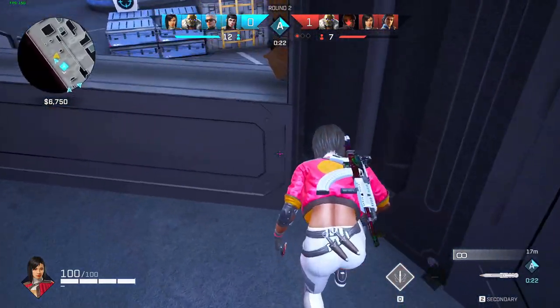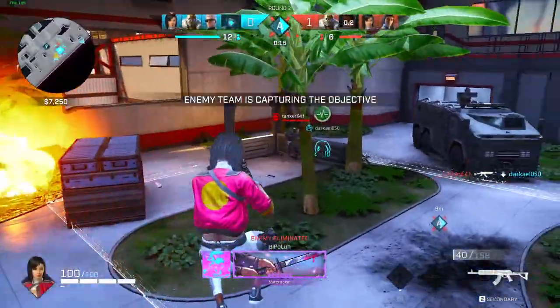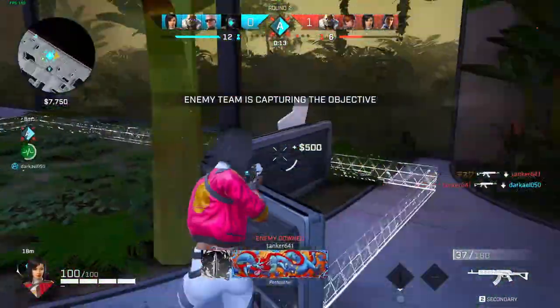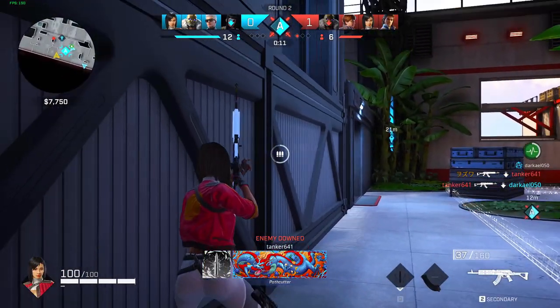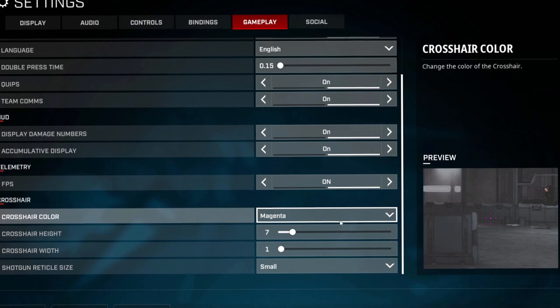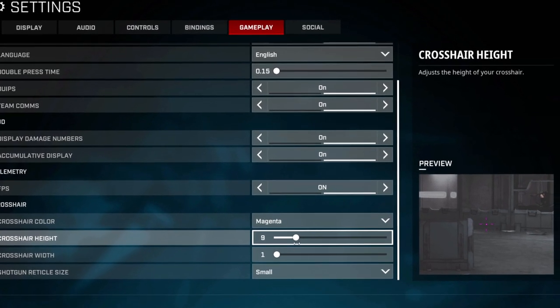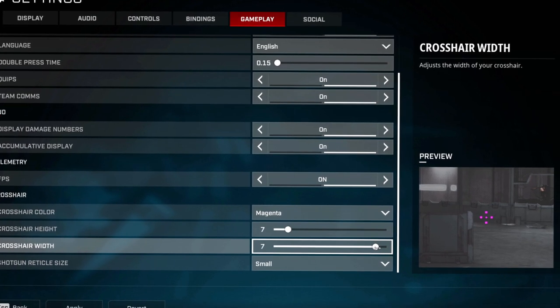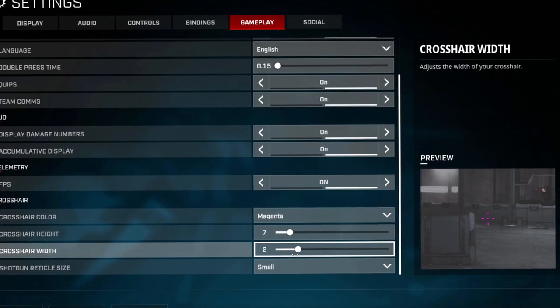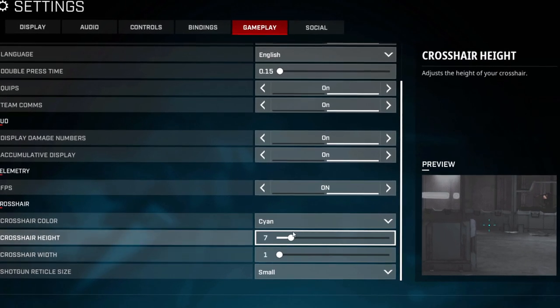My very last tip for aiming is crosshairs. They have crosshair options now, which help you see better. Crosshair isn't a huge game-changer, but I'd recommend finding the best crosshair so it's easier for you to predict where the enemy is going to go. Find the one that works best for you — or if you want, you can use my crosshair. It's up to you.